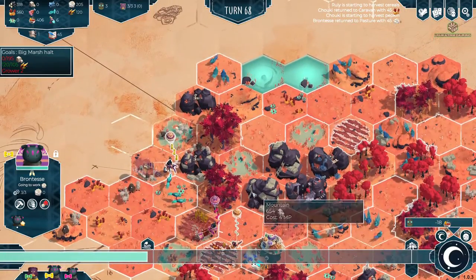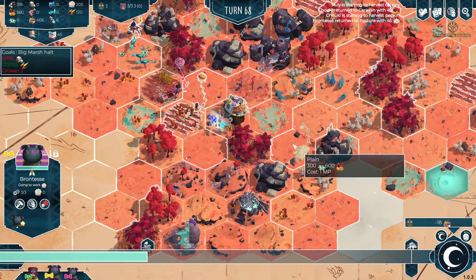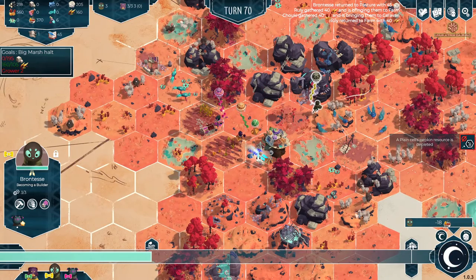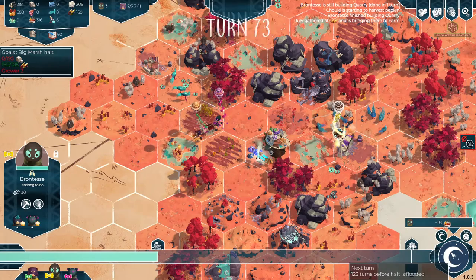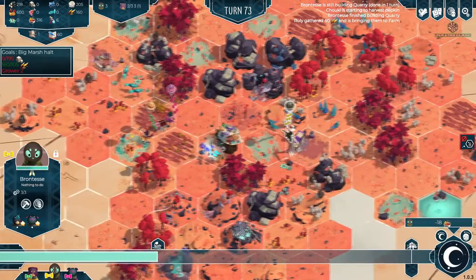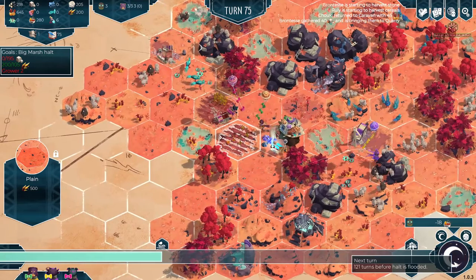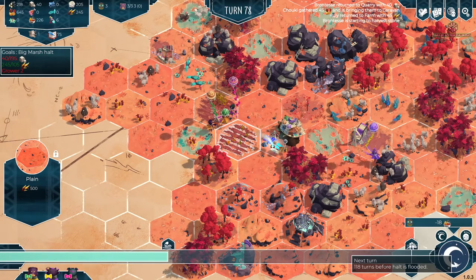Now is there a cheeky tile we can get in to get more than one stone? Could go there, but it's going to squish some pepkins and spices. Let's just plunk it there for now. Pretty close to the caravan that way. Pepkins depleted - that's okay, there's plenty more around us. He's got nothing to do because he did the building. Let's start getting the stone in.